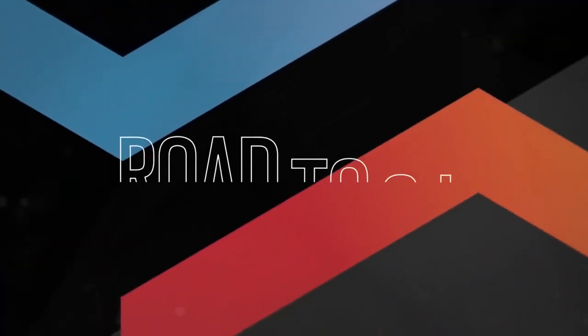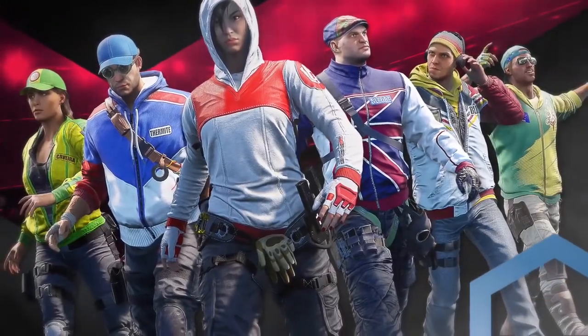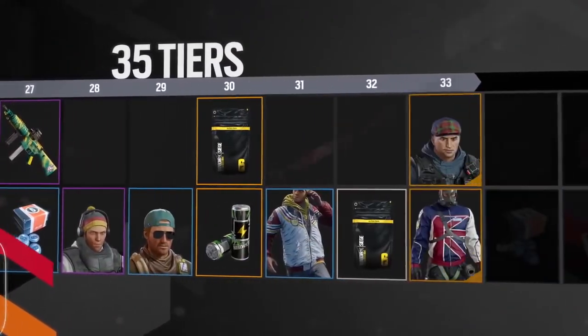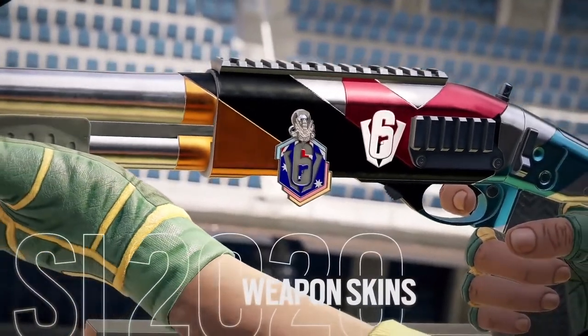Next, it's time for the Road to SI Battle Pass. This Battle Pass will contain exclusive Road to SI 2020 rewards distributed through 35 tiers, which you will unlock by collecting Battle Points. This is the only place to earn items such as the SI 2020 Finisher Charm or Signature 2020 Weapon Skins.